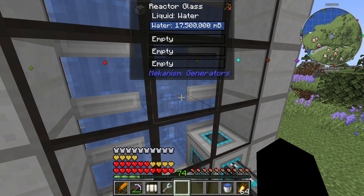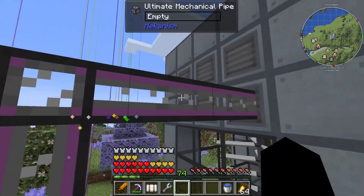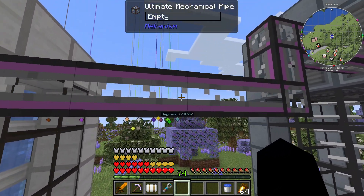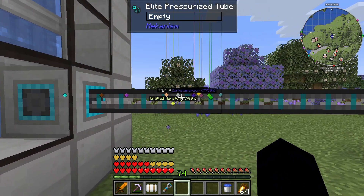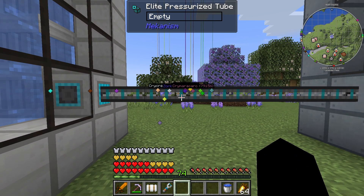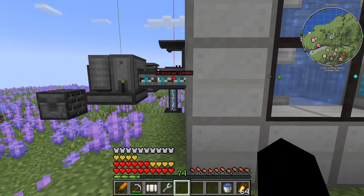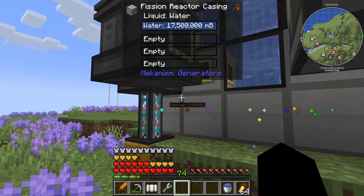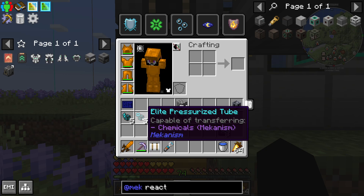All of the hot steam will come out of the reactor, go into the turbine, spin the turbine blades, create power, then cool down and come back into the reactor via the vents. For the different piping - we need mechanical pipes, which hold the liquids and fluids, and most of the others are pressurized tubes which hold chemicals. This is kind of what tripped me up in the last episode when trying to get things into the solar neutron activator, because it used to say gases but it's now called chemicals.